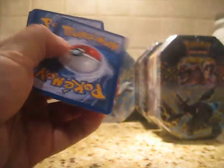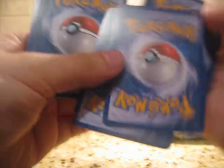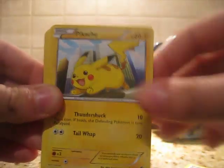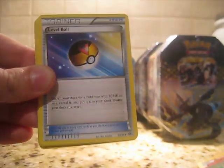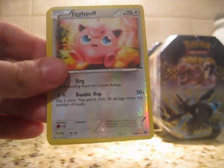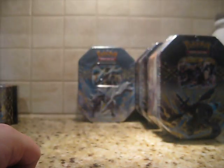And the last Next Destinies pack of this tin. Let's see if we can pull something out of here. Pidove, Maractus, Pikachu, Darumaka, Level Ball — very good. Starmie. Reverse is a Jigglypuff. And our rare is a Naughty — Persian. But that Noble Victories pack was very, very nice.